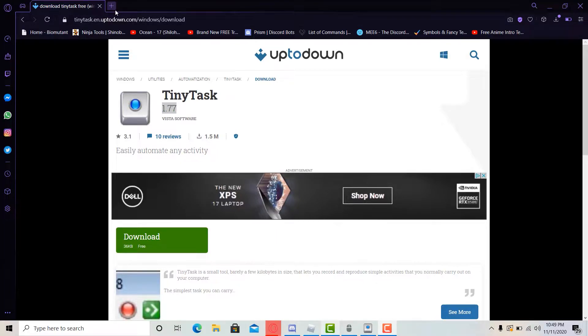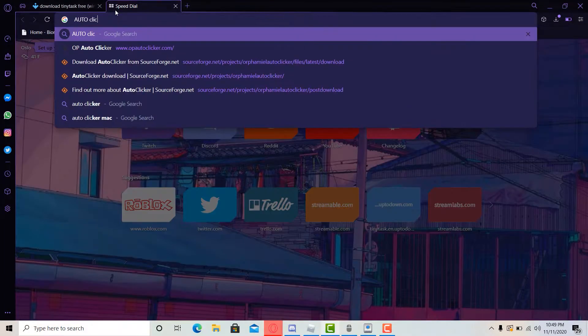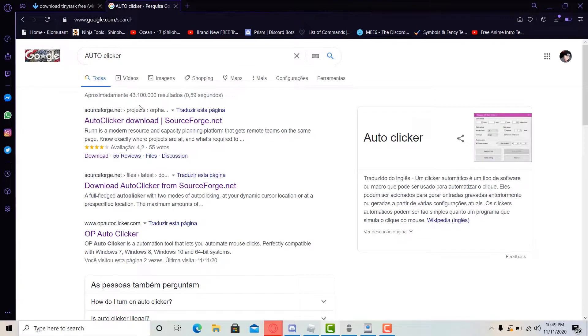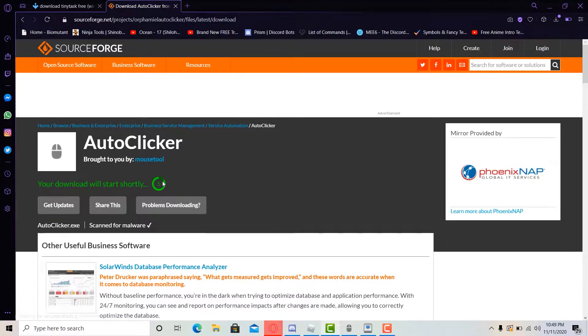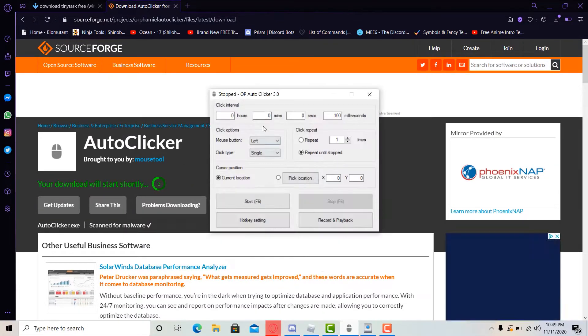Also guys, to make things easier, you should download an auto clicker so you don't have to click every time. Go to this one, it says OP Auto Clicker. Download it. I already have it downloaded, so we just click here and it'll start in 5 seconds. I already have it downloaded, it's this right here.